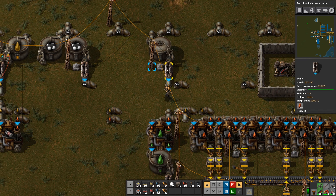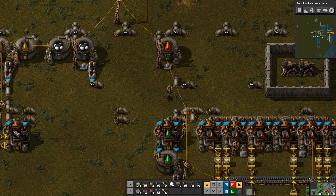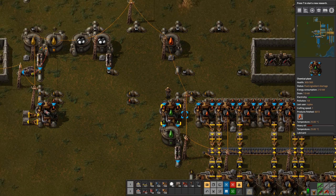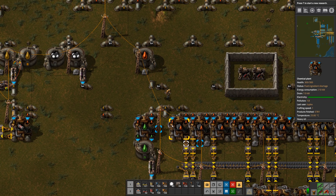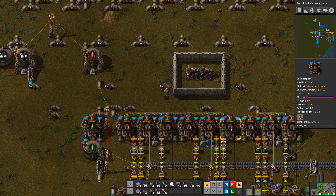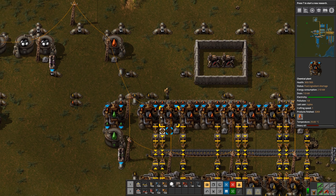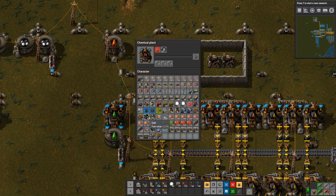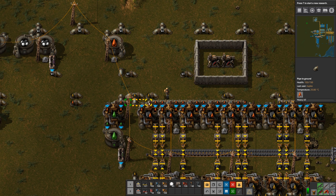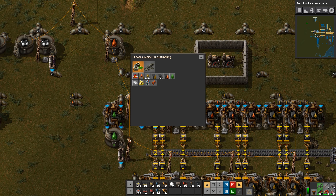We're still making lubricant slowly. I'm going to disconnect this for a moment because I want these pipes to empty out. I'm going to convert these to make solid fuel from heavy oil. Let's see if I can change the recipe.